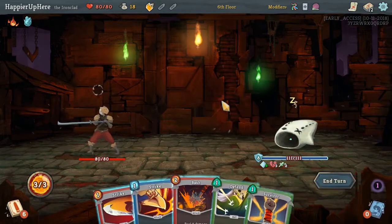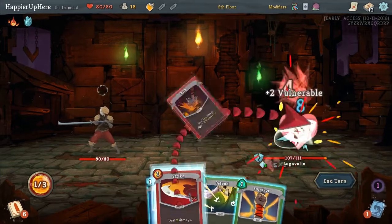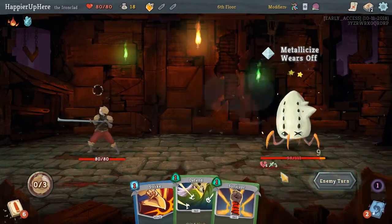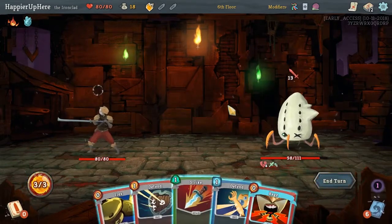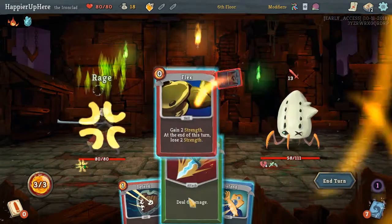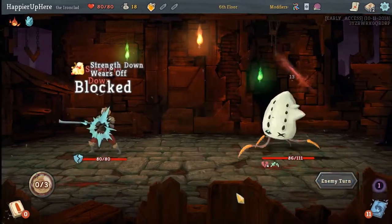At least don't give me defensive cards. I'll do Bash and Strike. We still have two turns of Weakness with 13 incoming. We can Rage, Flex, Strike, Defend, Defend - that allows us to defend perfectly for this turn.